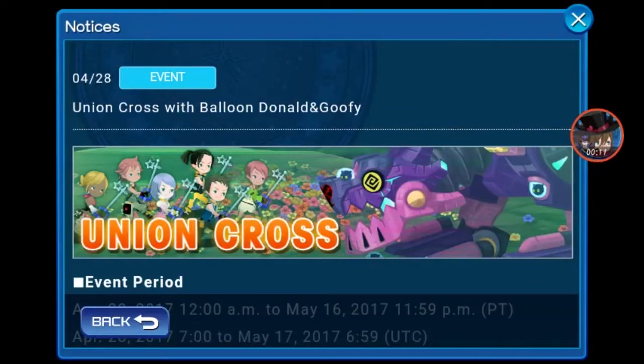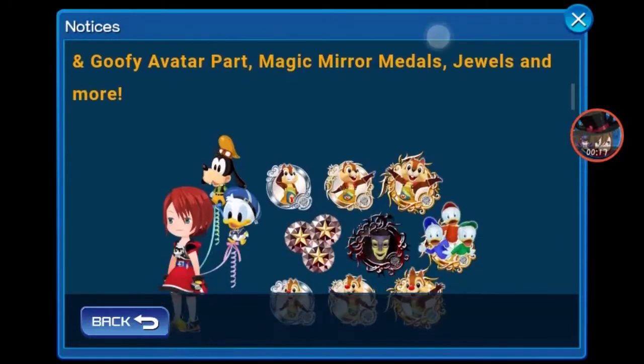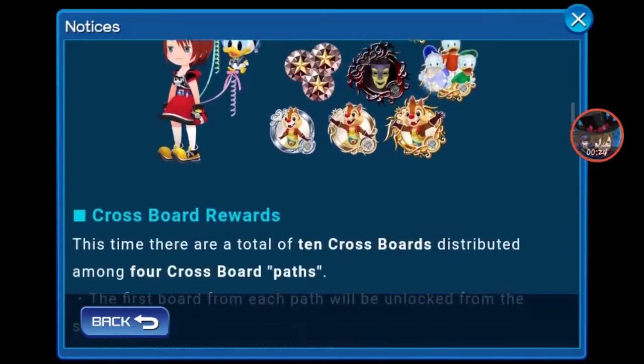First of all, Union Crawl with Balloon, Donald, and Goofy. This is going to last up until May 16th, and we have to defeat the Gummihound to get the Balloons, Jewels, Chips, Dale's, Magic Mirrors, and Huey Dewey Lewis. No Brooms yet, and you'll see why.